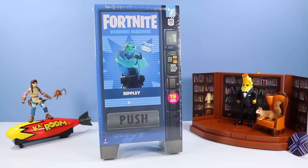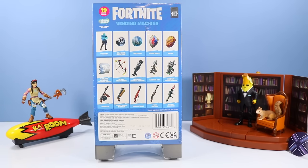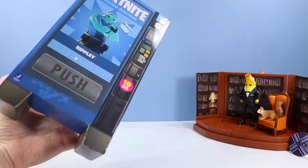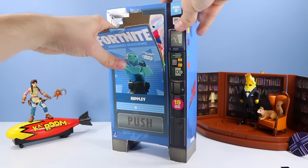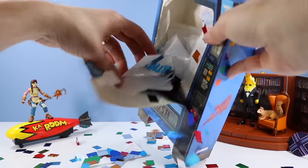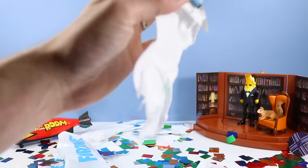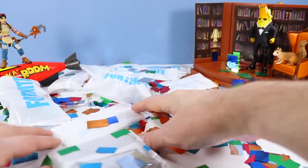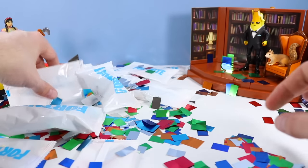Jazwares has a new Fortnite vending machine with Ripley — 19 pieces included. On the back of the box there's a 4-inch Ripley and TNTna's Kaboom Bow, but not in gold. Lots of never-ending fun with the vending machine. Let's open one up — we're going to smash in the front and pull out everything. It feels like some of the past paper confetti has been replaced with all metallic confetti. This stuff is fun.